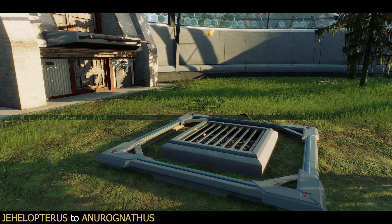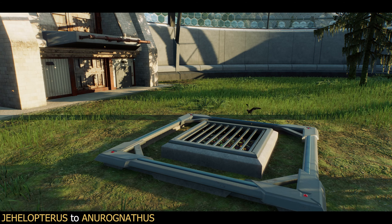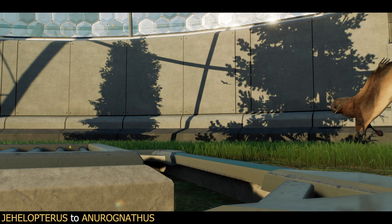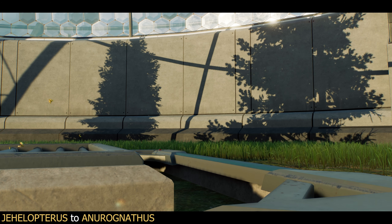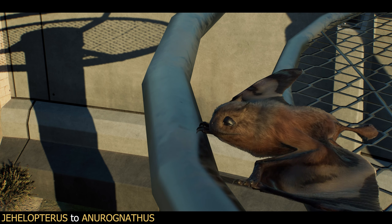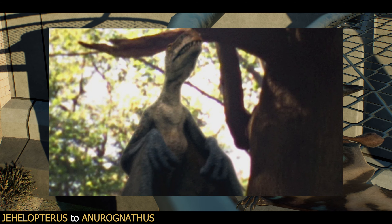We're going to take to our pterosaurs next. We're going from Jehelopterus to Anurognathus. Now Anurognathus and Jehelopterus are both members of the Anurognathidae family — a group of small, short-tailed pterosaurs — and fortunately for our purposes, ones that all have very similar morphologies. Jehelopterus was a really cool choice by Frontier, but Anurognathus is probably the better known of the two after appearing in quite a lot of pop culture, and especially — look, I don't want to talk about its appearance in Primeval, but it happened. That's the reality we live in.